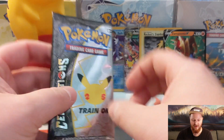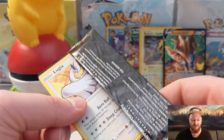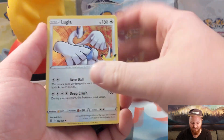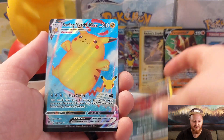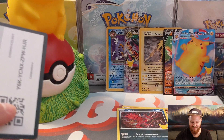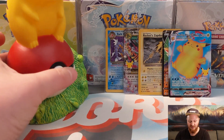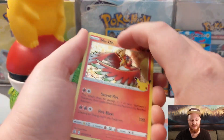Next up we have another Celebrations pack — looks like five or so packs left. We have to see if we can pull a Charizard, that would just really make this so cool. These Elite Trainer boxes are really fun to open. Surfing Pikachu VMAX! You cannot go wrong with that — you cannot go wrong with a big old Pikachu. We'll press the Poké Ball button again. Thanks Pikachu for sending us all the luck — all of the luck today comes from the Pikachu piggy bank.